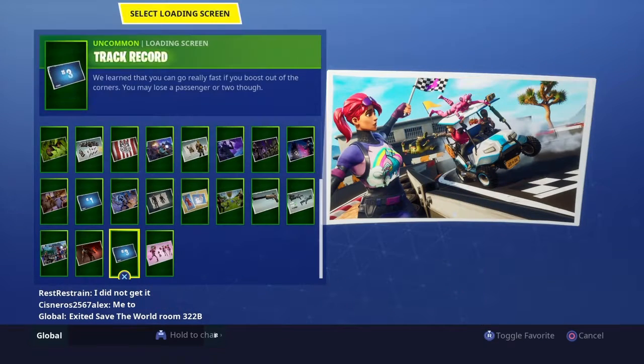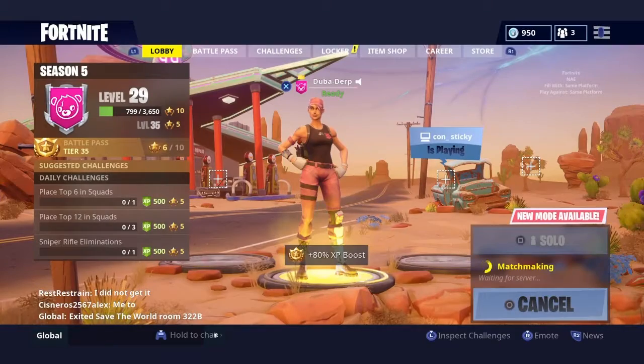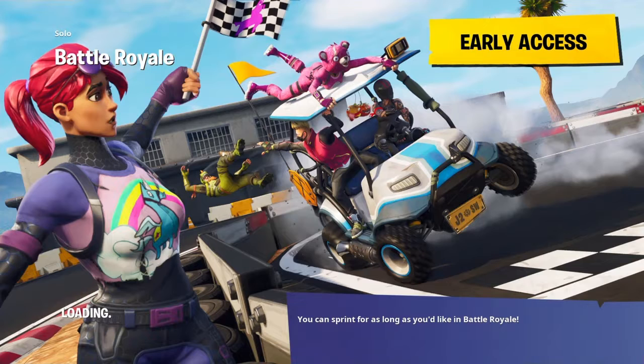Once you complete the Week 3 challenges, you'll unlock this loading screen. From here, start the game so you can better see the loading screen and find the hint for the hidden battle star, which is located...